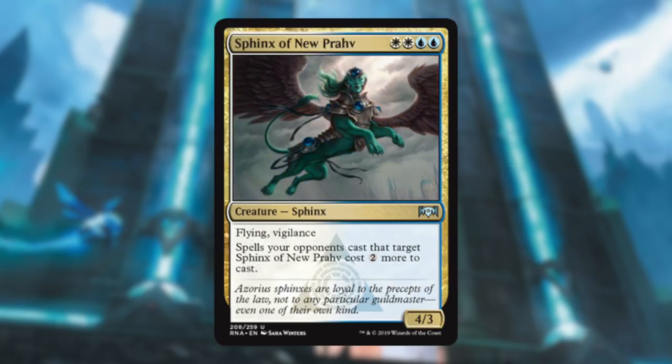Sphinx of New Prahv — that mana cost always hurts; you better have a really good effect. It's a 4/3 with Flying and Vigilance, which I like, though a 4/3 with Vigilance can die to a lot of things if it hangs back to block. But it has a nice clause: if anyone tries to target it with a kill spell, it costs two more. So if you get it down on turn four or five and they have five-mana removal, that's seven mana just to kill it. Really good; I could see this getting in some pretty good swings.